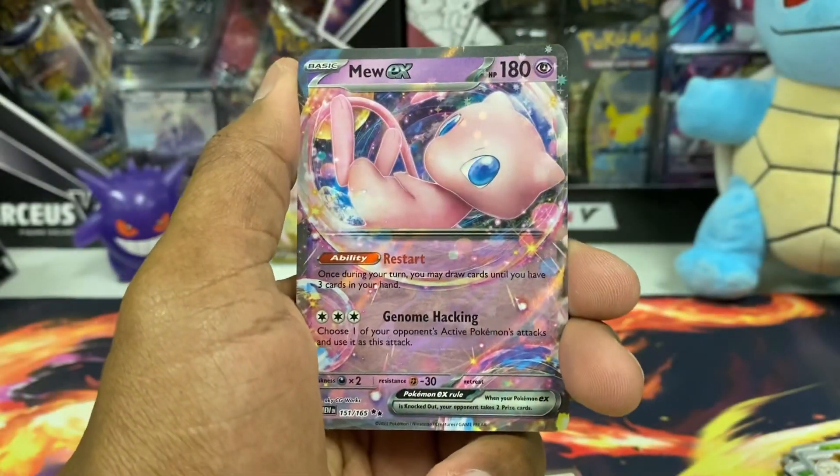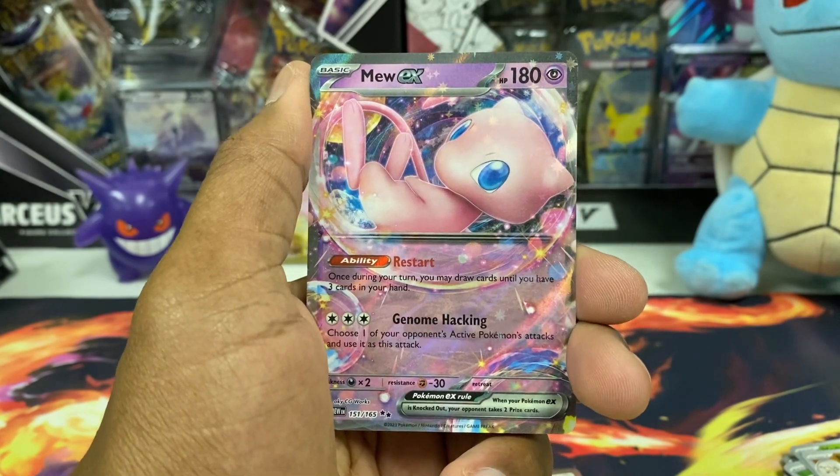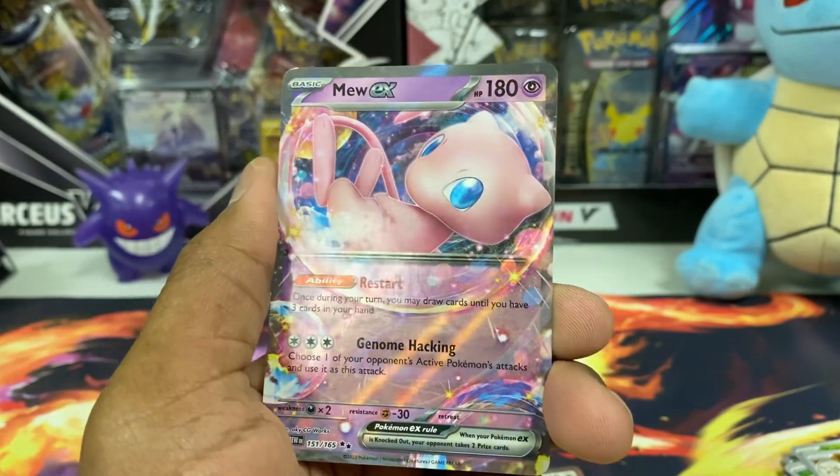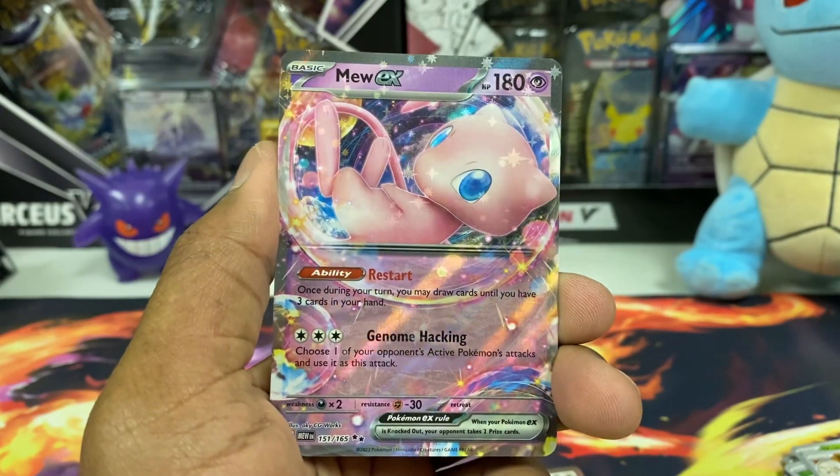Of course, behind that we get another hit — the Mew EX to finish us off. Last pack magic, guys! Awesome. We got the Mew EX twice: gold and regular EX. Thank you guys again for tuning in to the channel — I hope you all have a wonderful day!